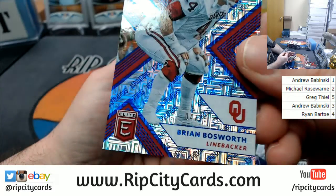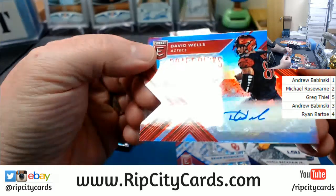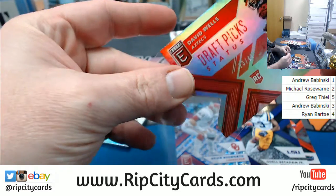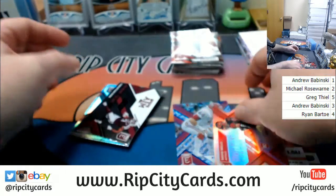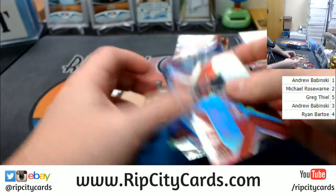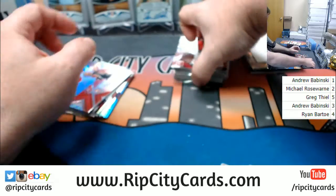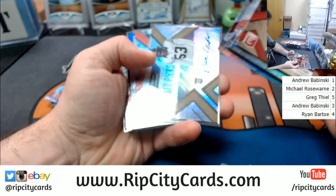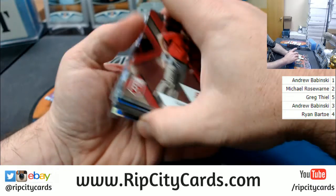We got number four — Brian Bosworth. And a David Wells 23. So we got four and a 23 for Michael. Four and a 23 for Michael. We had a four and a 24. Four and an 11 for Andrew.